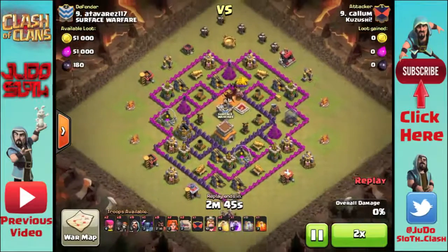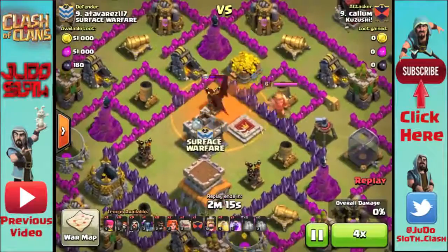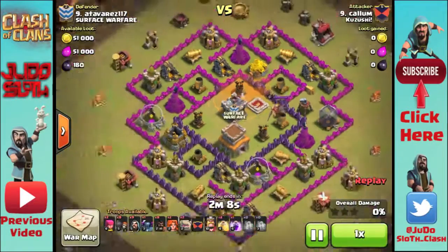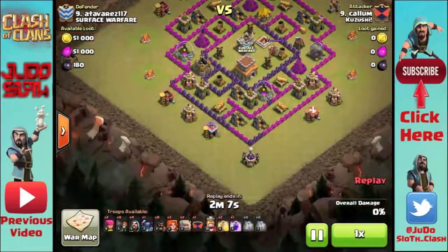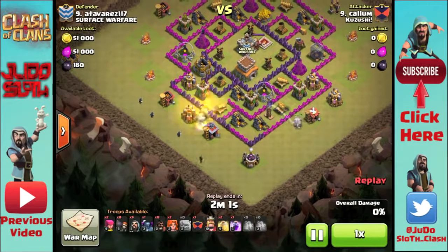Starting out, we're going to lure the defending clan castle with a hog. It's a dragon, and most of the time at Town Hall 8 that is what it will be. Use two poisons to take that out. Remember you have to let the first one do the damage before you put the second one in, or you can further use the poison spell by drawing the troops out and slowing them down as you take them out with your own troops.